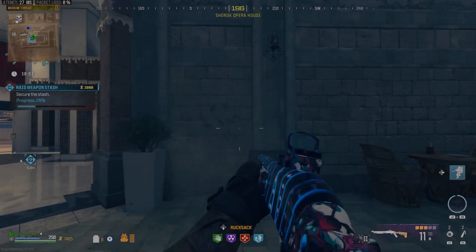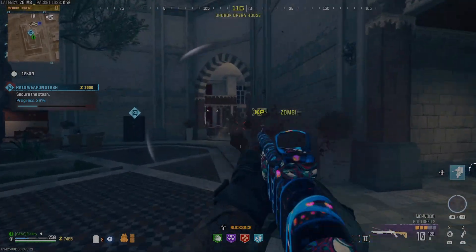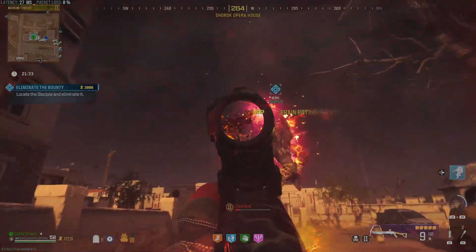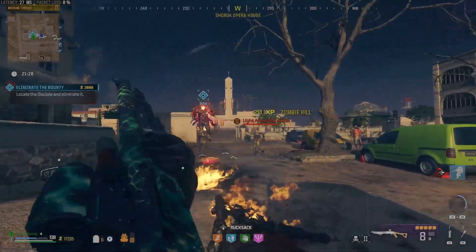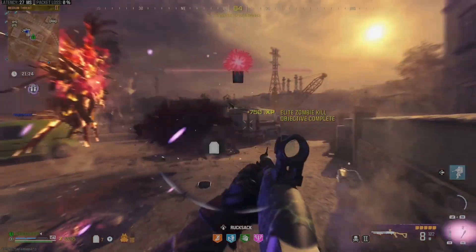Another oddity that makes this round better is when you use it on the Lockwood 680. When it is Pack-a-Punched, the Lockwood converts any shell you use into a buckshot pattern no matter what. Combine that with slug round damage, and you've got the little brother of the Hauer 77. I can definitely say I would recommend these rounds.